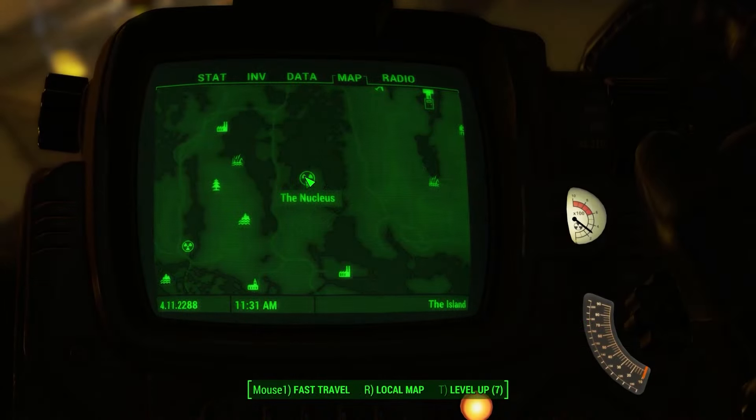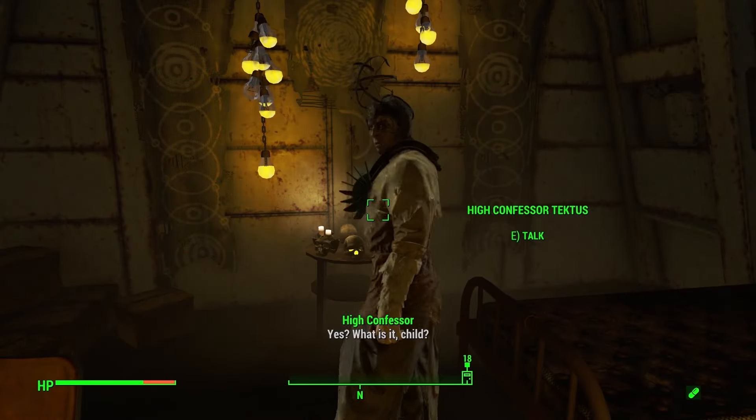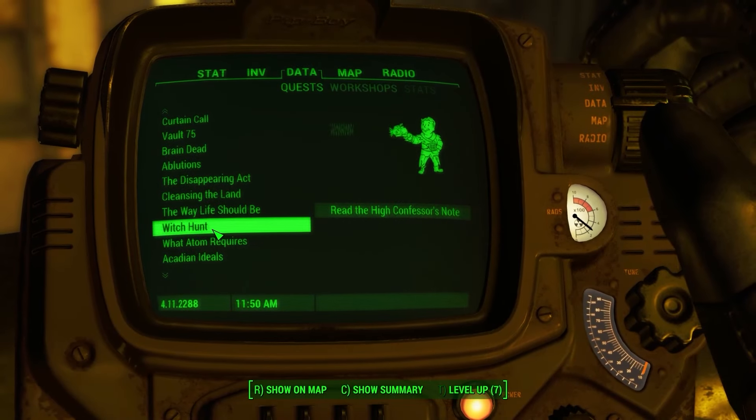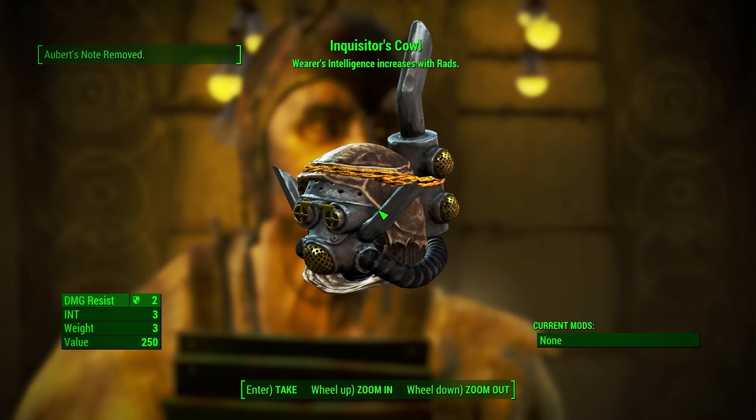The next clothing item comes from the Nucleus in Far Harbor. Talk to High Confessor Tectus to start the Witch Hunt side quest. At the end of this side quest you will be given the legendary Inquisitor's Cowl. This helmet has a perk that allows you to gain increased intelligence the more irradiated you become, up to a limit of 4.